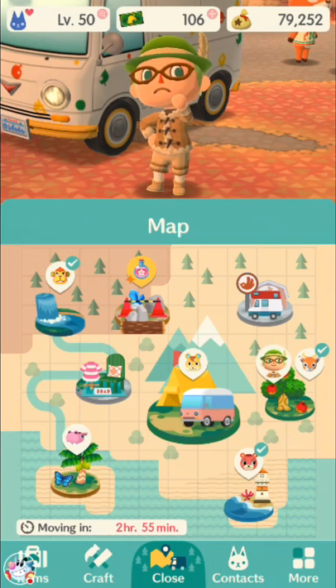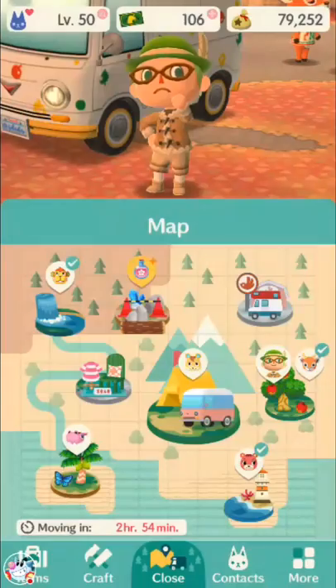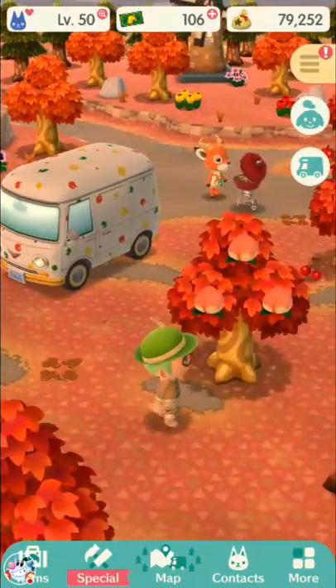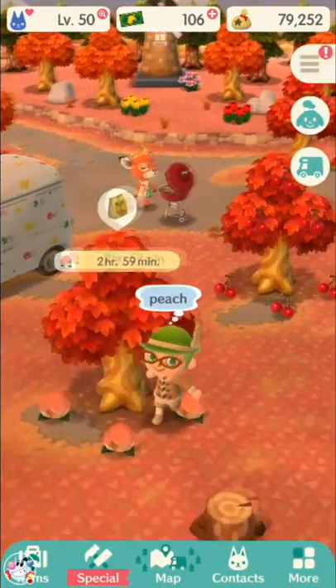I'm SirTapTap, and this time we're going to talk about recreation areas, which is what the game calls these areas: Breezy Hollow, Lost Lure Creek, Sunburst Island, and Saltwater Shores. If you need collected items — which is what the game calls things like fruits and bugs and stuff — you go to these places.